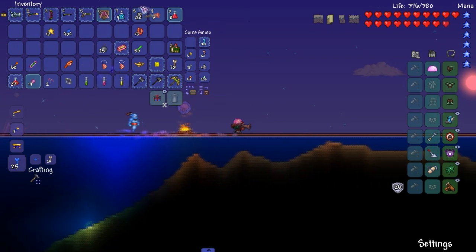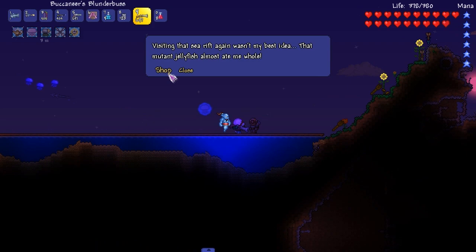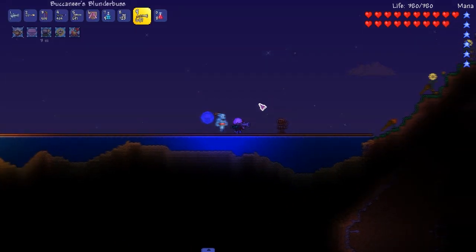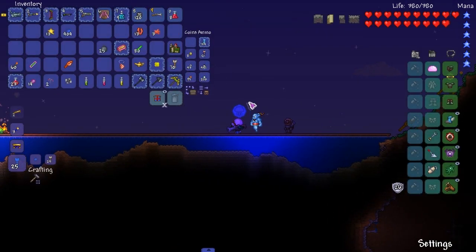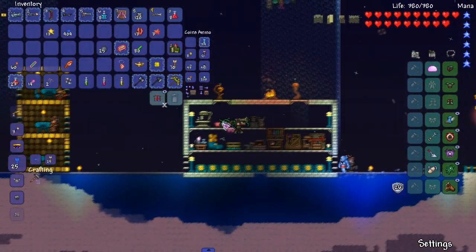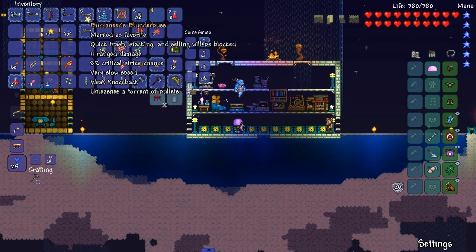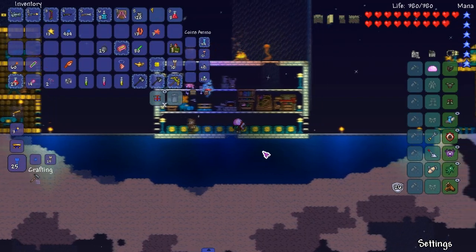Buccaneers Blunderbuss! This is what we've been waiting for right here. Do you see the spread? I keep forgetting to put these on. Let's head back home. So we got what we wanted - we're getting a bunch of weapon upgrades here. I'm going to put this pistol away. Weapons - unfavor that, I need to reforge it.